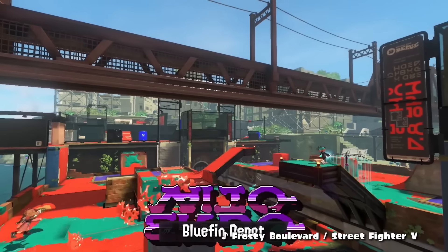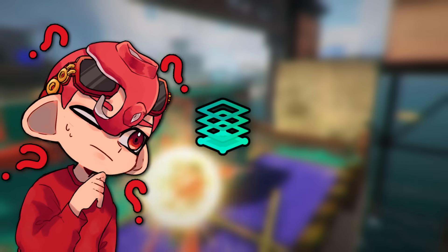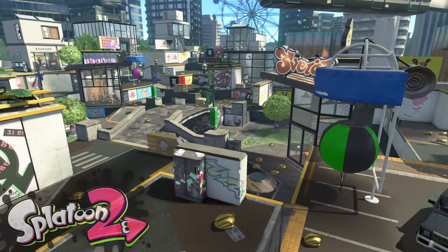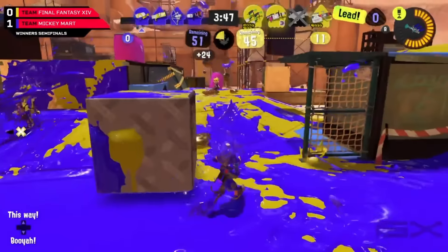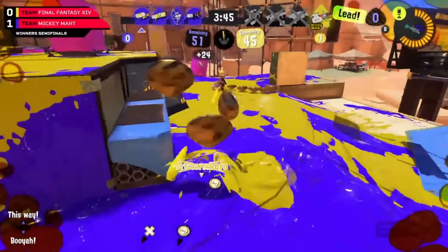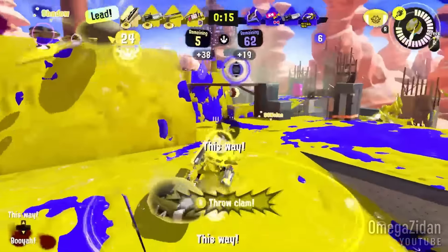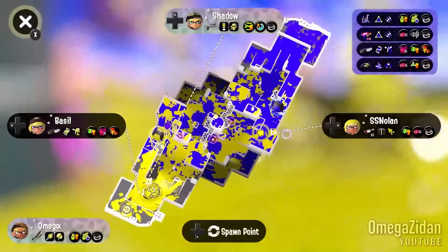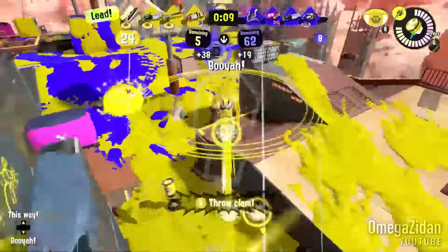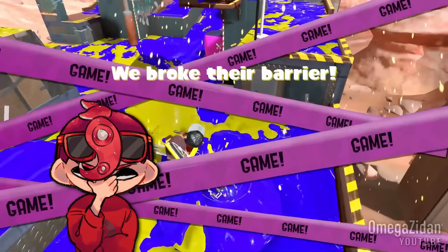Let's talk about maps and modes. If you've been paying attention to the competitive scene, you might have noticed Zones Only has gotten a lot more popular. That's because Clam Blitz and Rainmaker are at their weakest. Clam Blitz has baskets that are more far away generally compared to Splatoon 2, a lot higher chance to drop clams due to the amount of team fights happening, making it really difficult to score, and of course, Crack and Cheese — where you can just crack into the basket, instantly super jump with Cooler QSJ, throw in your power clams, keep all your special, and respawn instantly for the next fight. Clam Blitz does usually have the best map layouts, so this is extra unfortunate.